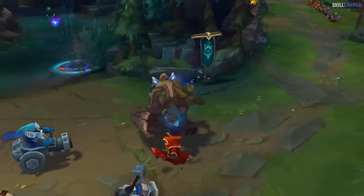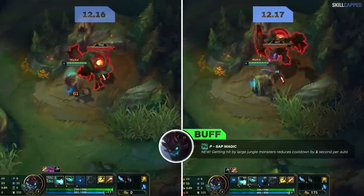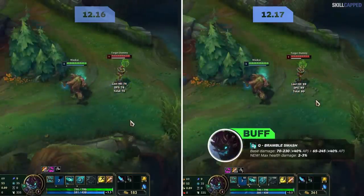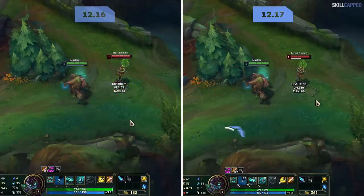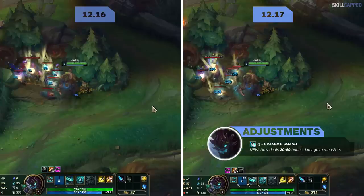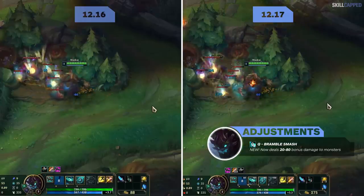The jungle meta is going to be super exciting to track this patch as Maokai could very well be making a splash. Passive cooldown will now be reduced by 1 second when hit by large jungle monsters. Q base damage is lowered, however it will now have max health scaling on it. As you can see in the background gameplay, this is a considerable damage buff. Q damage to monsters receives a huge boost as well — in 12.16 it was only dealing 86 damage to small raptors, but for 12.17 it will be dealing 129 damage.